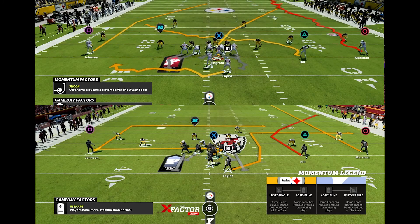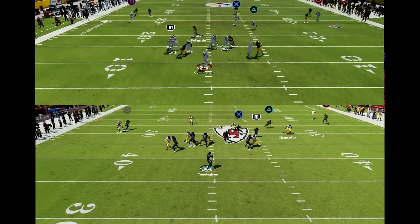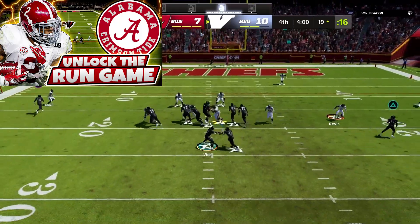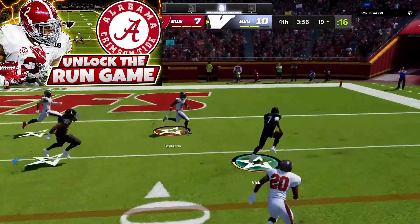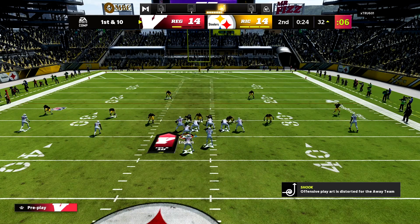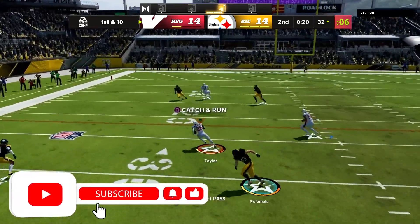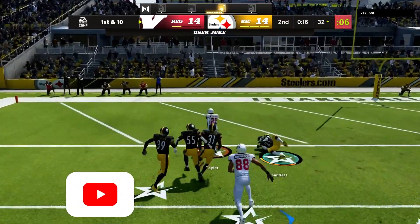For both of these plays we're going over today, they're going to use the same motion. We're going to motion our tight end across the formation and he's going to move to kind of an H-back sniffer spot. I've also already released an RPO bubble with this same tight end motion, and today I also released a brand new video on my membership page using this same motion. So this gives us five different plays we can go to, all utilizing this tight end H-back sniffer role.